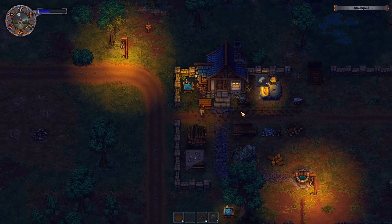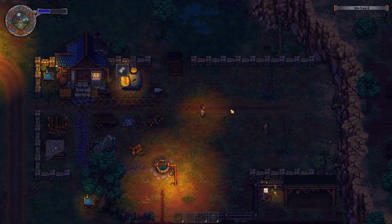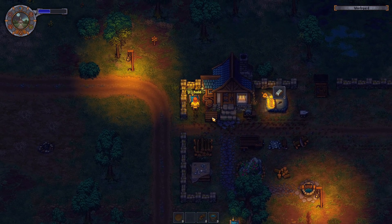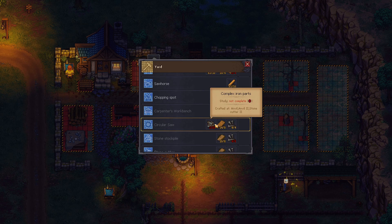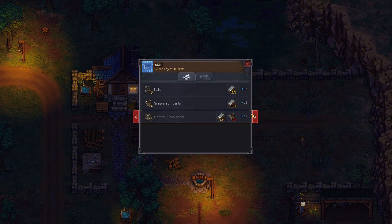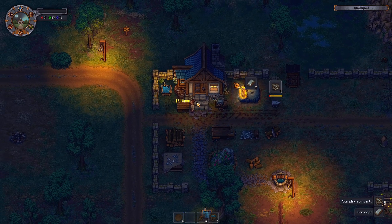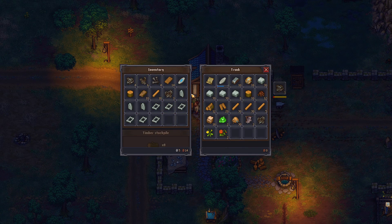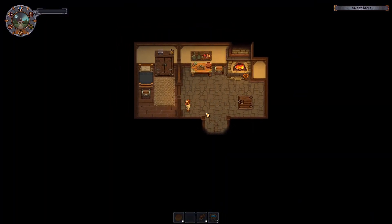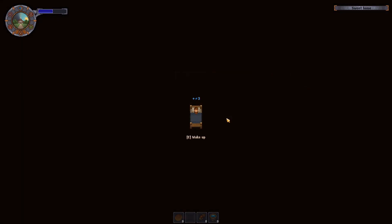Look at that - we have loads more space now. In particular I want space for the circular saw. I think I'm going to need more complex iron parts. Let's get another eight of those made. Food would be mighty useful soon. Let's head in for another kip - we're kind of waiting for Envy Day, which is the green one, for Snake to open up.